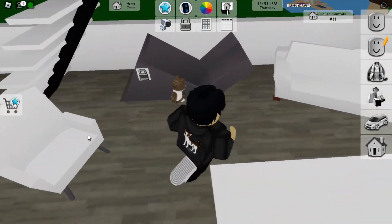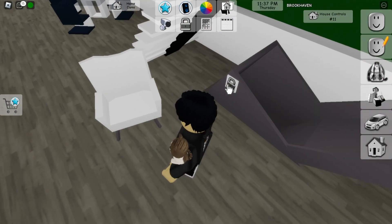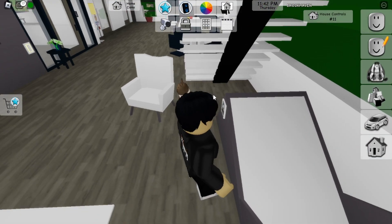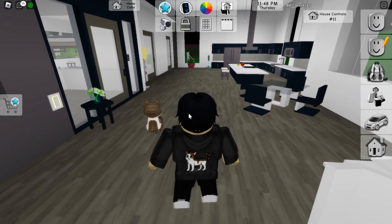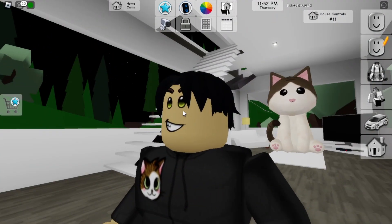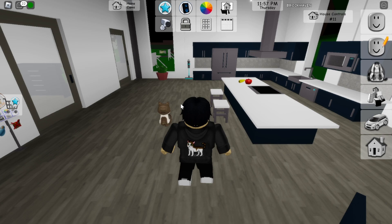But either way, we have a slide in this house, which gets me like — look, you could close this or open it. So if you don't want your guests sliding down and hurting themselves, because this is kind of dangerous, right? You could kind of close this — it's customizable in a unique way. And that's one of the cool things about the Brookhaven homes.